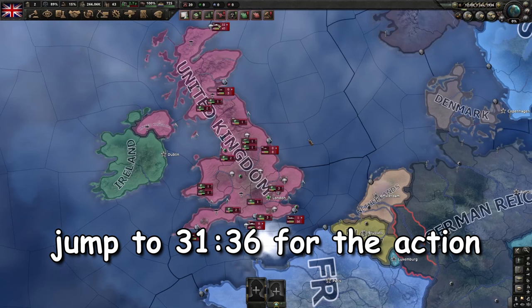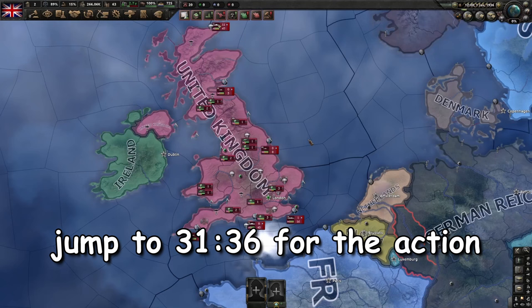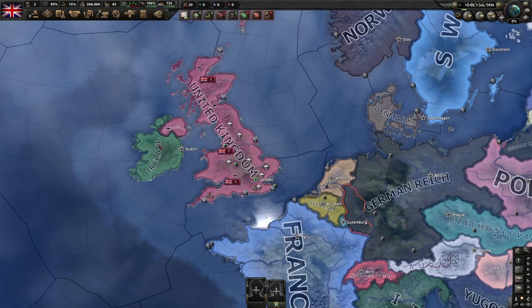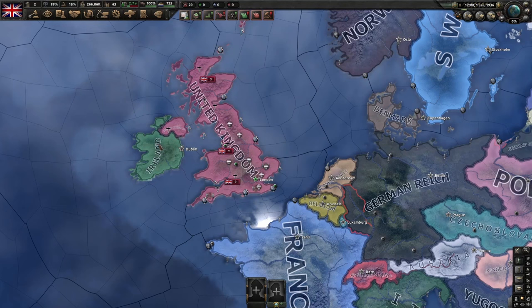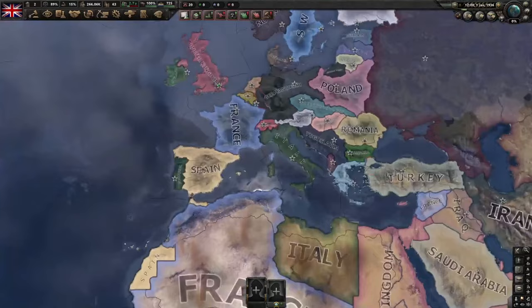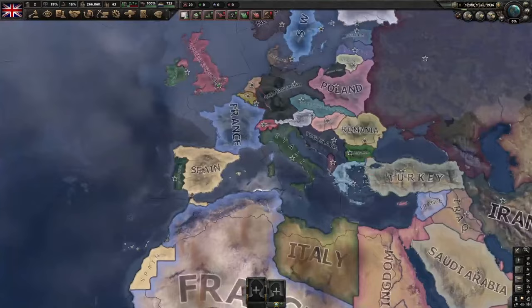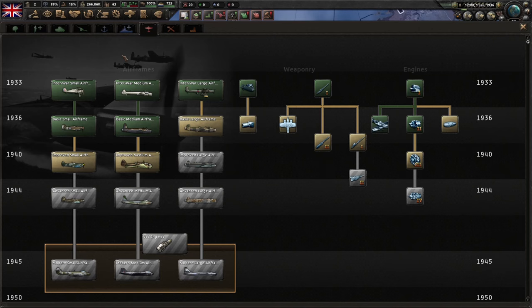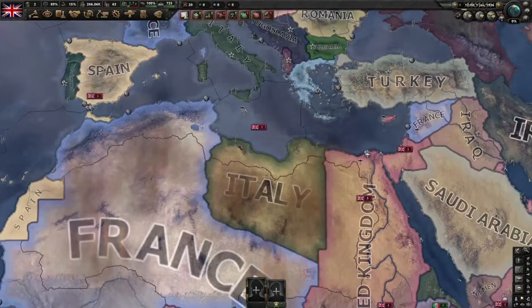Let's go over the situation we find ourselves in as the UK at the start of the game and our role, particularly in a multiplayer setting. The UK is the old powerhouse of the world who's found themselves being outpaced by other countries like Germany, the Soviets, and the USA. We have less manpower, a smaller economy, and as an island nation, any resources we trade for are at risk of being raided. Our main goal is to simply survive until the US can join the war, and we need to try and win the air war — or at least contend with the Axis in the air war. For single player or small multiplayer, your main focus is going to be to rush and build your improved fighters or Fighter 2 if you don't have the By Blood Alone DLC, as well as defending Gibraltar and the rest of North Africa.